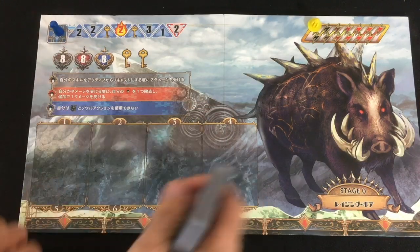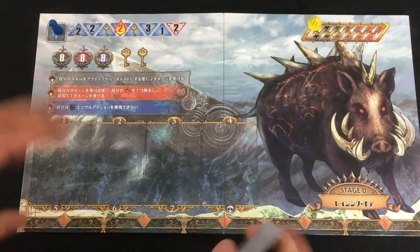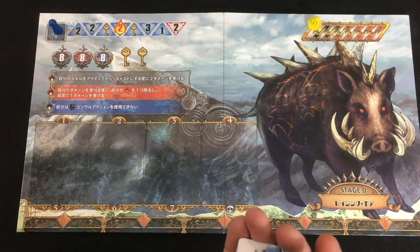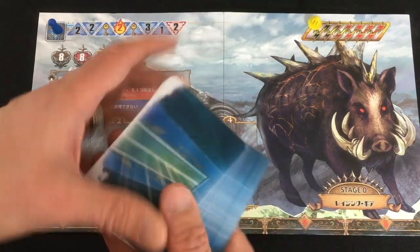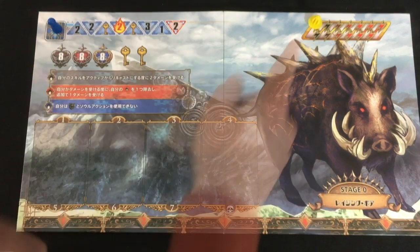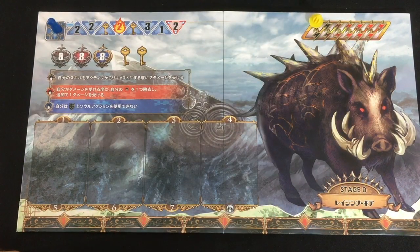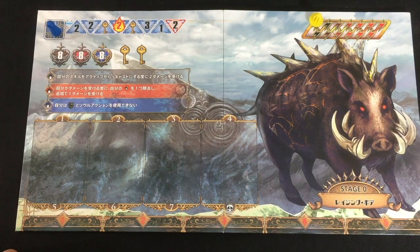The rest of the setup is super simple. You just shuffle your mobs — I'm doing stage zero with the easier blue mobs. Set your soul marker at the first space; when it fills up, a character can use their really cool soul power. Place your step marker on the leftmost space, and you're good to go.